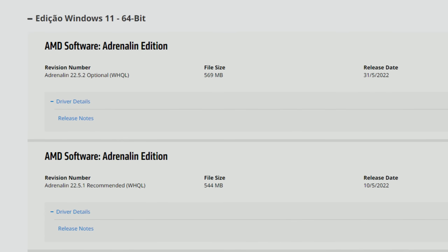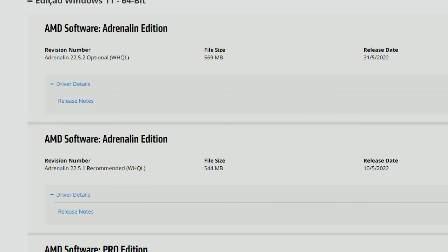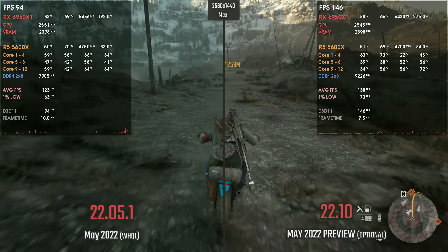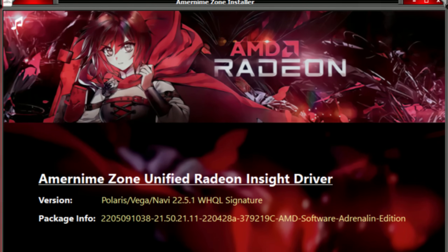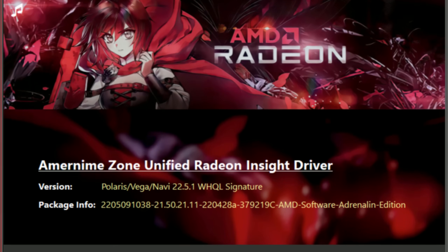Now, the latest driver released by AMD — version 22.5.2 — brings DX9, 10, and 11 optimizations for RDNA 2 cards, so the RX 6000 series, and they actually work. In some scenarios the performance boosts are quite insane for DX9, 10, and 11 titles, and in some scenarios even other titles. The Adrenalin Nima modded drivers enable those optimizations for the RX 6000 series, and also for older cards like the RX 5000 series, Vega GPUs, and RX 570/580 Polaris GPUs.